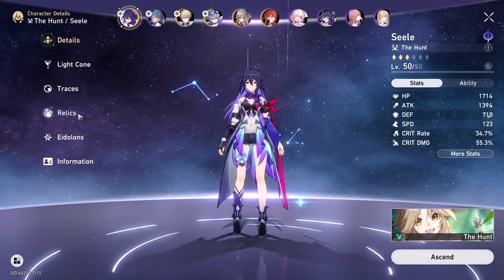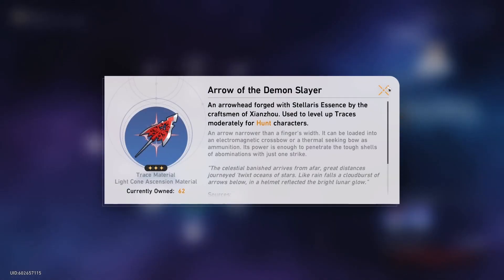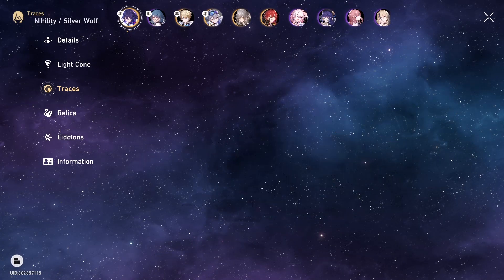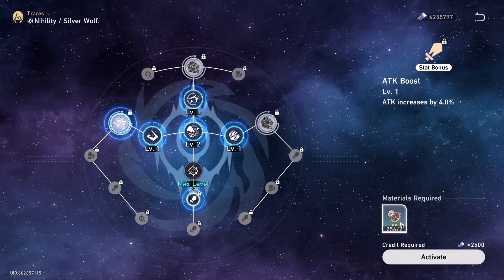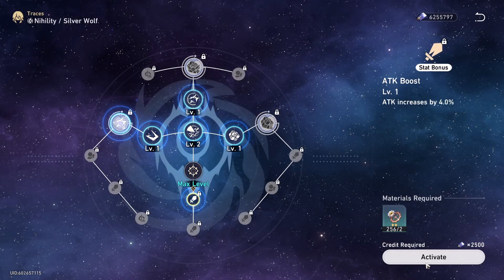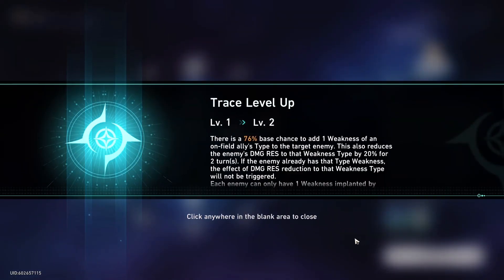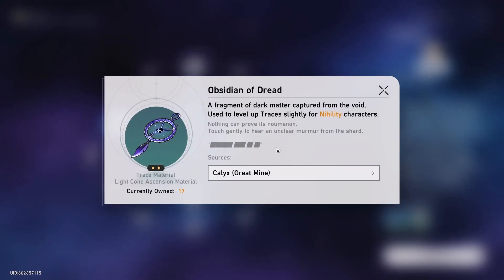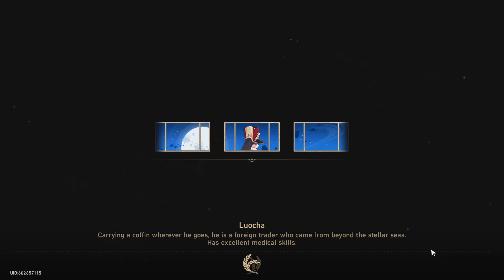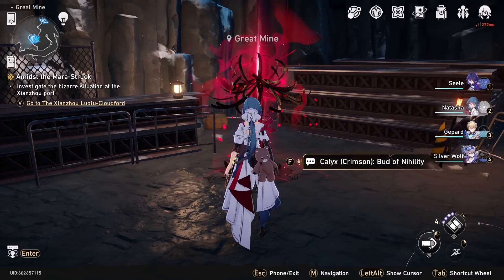So if we look at a character for example, if we go to the traces, we need to grind out these materials — arrows of demon slayers and whatnot. That provides quite a lot of buffs. We have the Obsidian of Dread here. Let's take a teleport where we can get double rewards, up to 12 times per day.